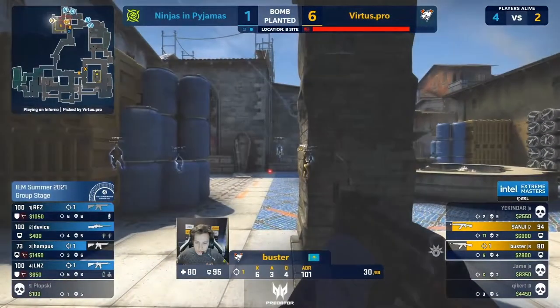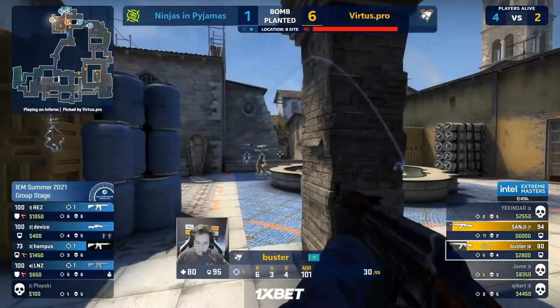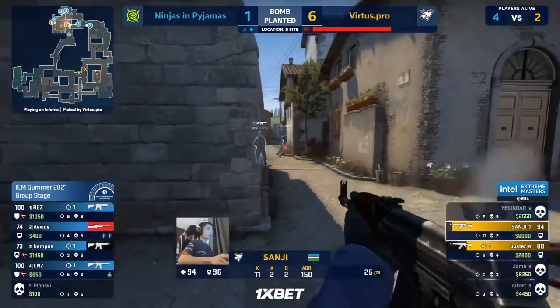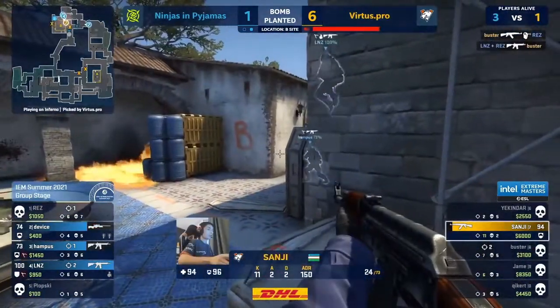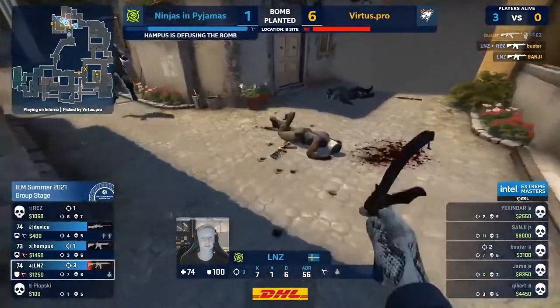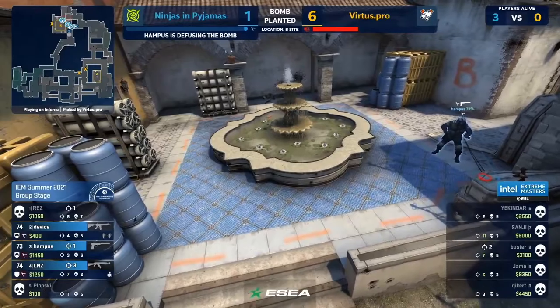Lots of utility to force gun fights out of Vertus Pro — you can make them feel very uncomfortable. This is going to be rough for Buster and Sanji. There's the early swing — nothing found. Buster good for one but he's double peeked from the ruins and Linus plays that to perfection with his teammates by his side rushing down.